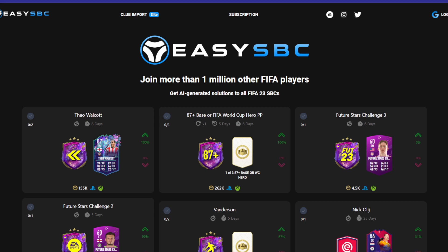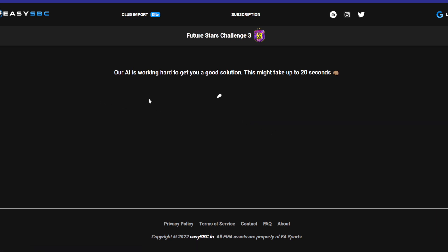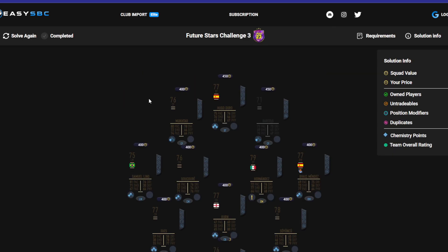Welcome back to a brand new video. Today we've got the Future Stars Challenge number three. Make sure to get this done — 4,000 coins, you get a pack, and of course you get the token. So make sure to stack up your tokens. Only 4,000 coins, so if you can use anything from your club you'll get it even cheaper — happy days.